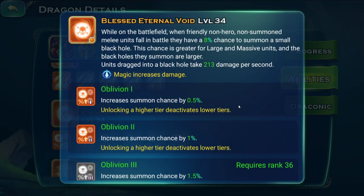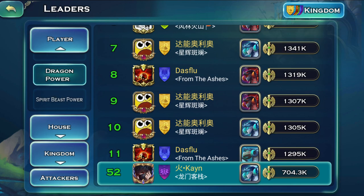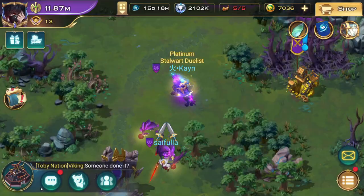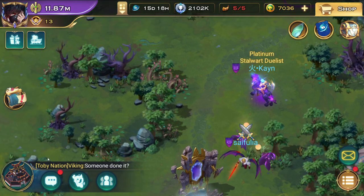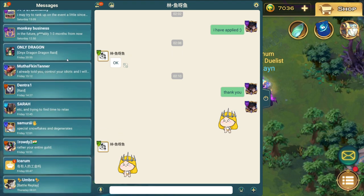Depending on how many of your units die, this can do an insane amount of damage. Sometimes if they spawn on the same place, it can obliterate the frontline. The majority of the replays I've watched show the dragon able to completely demolish the entire field.